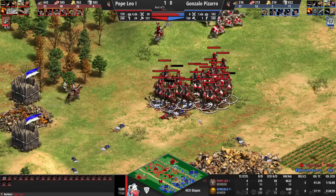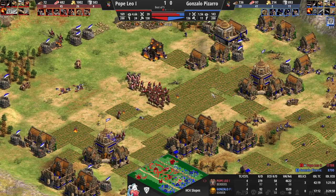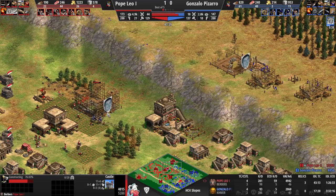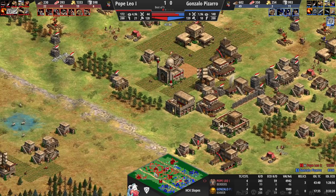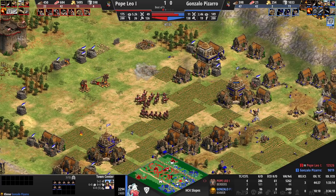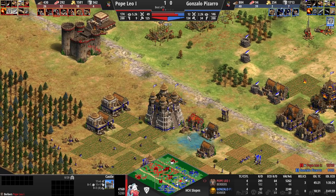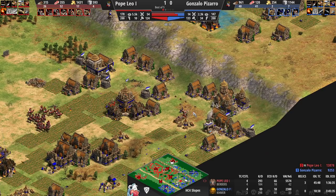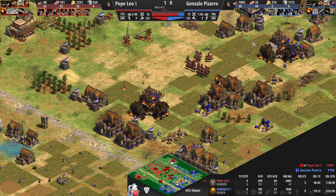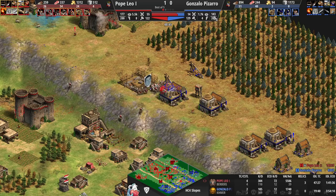Another defensive castle is coming in to protect Leo's side. Leo's got some overchops but doesn't care about those right now. Not an amazing engagement with the camel archers — he'll lose a couple — but he just had the numbers advantage and decided he could afford to take that fight. Barring is on the way for Pizarro, trying to raid his way back into the game with Hussar, but it's nine military against 44. Pope Leo isn't playing super clean — the idle times are a little high — but he's just absolutely annihilating his opponent: 62 villager kills to nine.